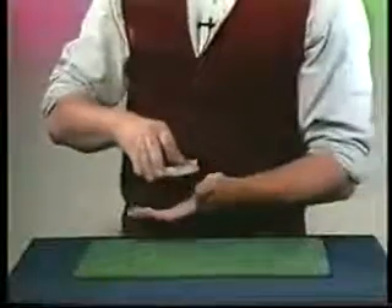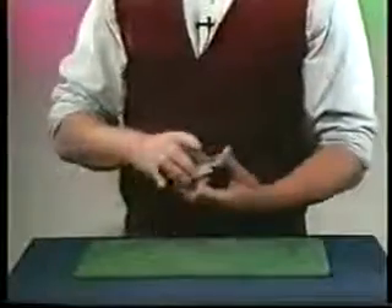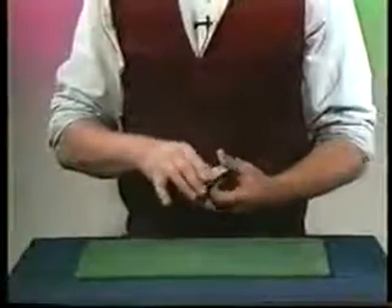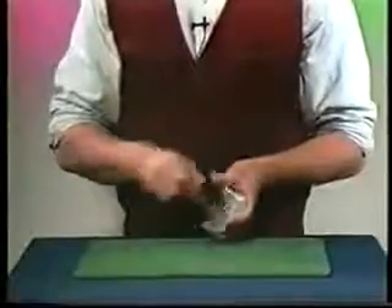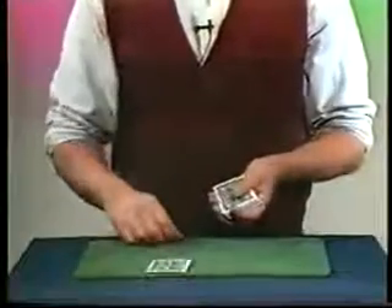I'd like you to say stop anywhere. Right there. Great. Now, the card you stopped me at is going to be my card — in this case, the Queen of Hearts. My card is the Queen of Hearts, and I'll place it there.